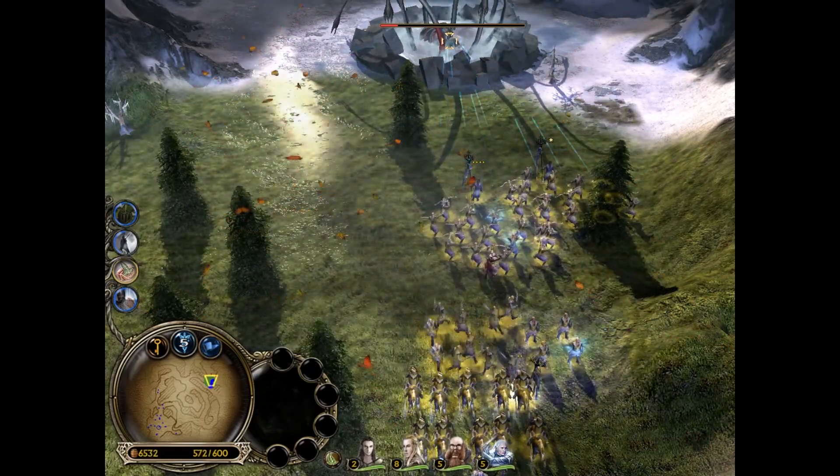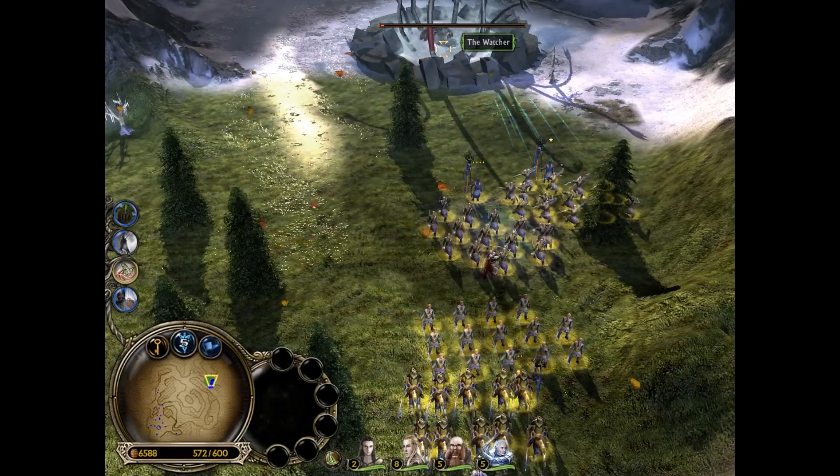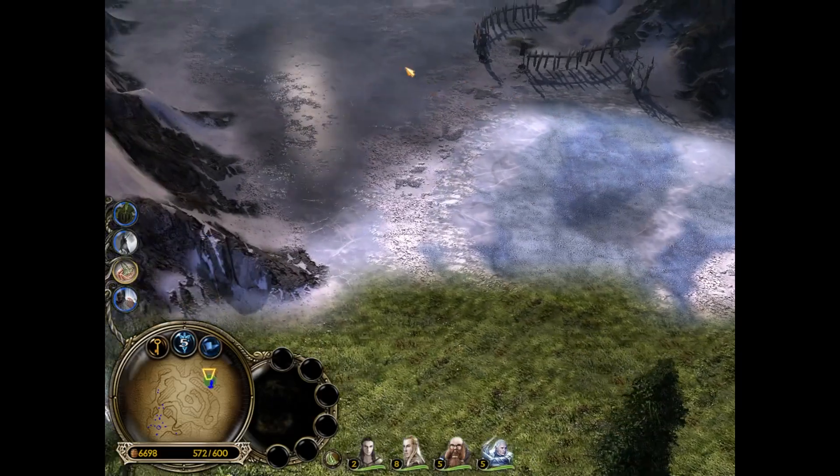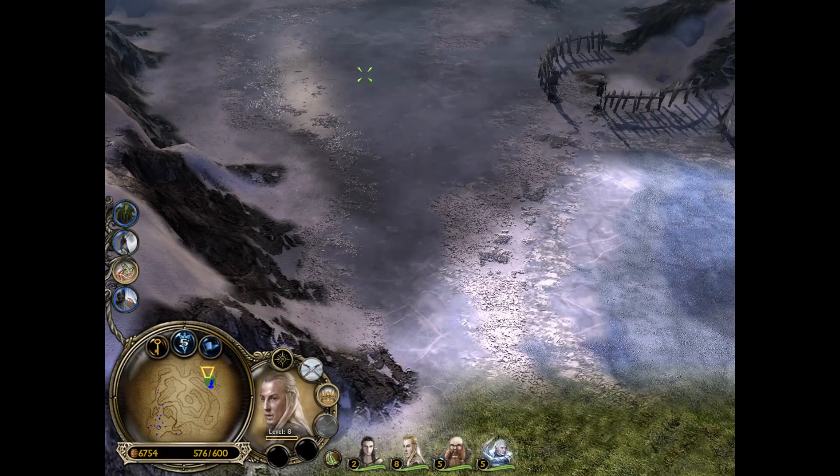The Elven Woods should definitely help us with our damage output. We should almost be finished. The Watcher is done, but we still need to destroy some of the Goblin Camp which should be up here.